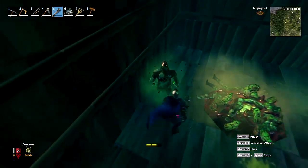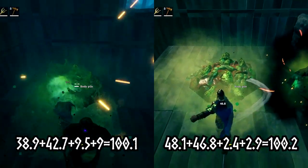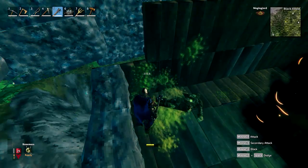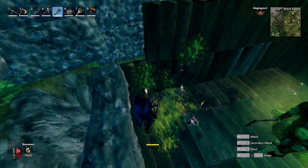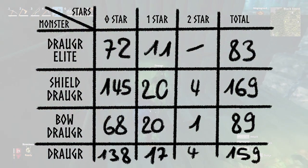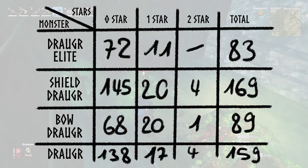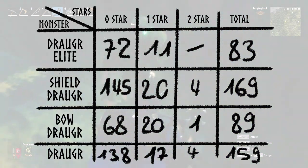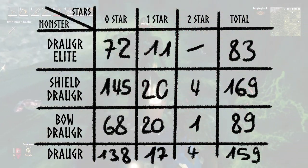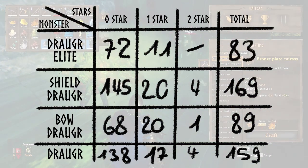Next up are the draugr spawners. You can find them inside draugr villages and the swamps. They have 100.2 HP. Just like the skeleton spawners they spawn one mob every six seconds. I killed 500 of these, separated into axe, shield, bow and elite categories. 34% were shield draugr, 32% were axe draugr, 18% were bow draugr and 16% were elite draugr. I think these would converge to shield and axe draugr having the same percentages, and bow and elite draugr as well.